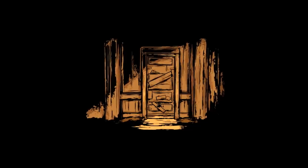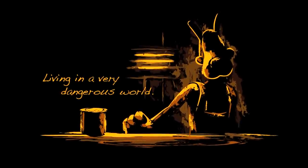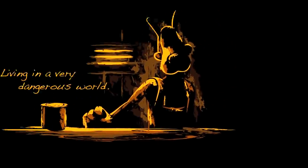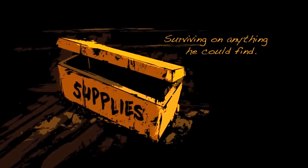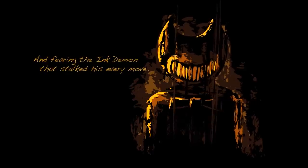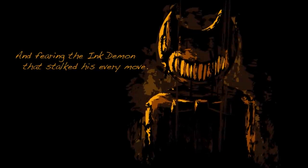The game opens with narrated text: 'Once there was a wolf, living in a very dangerous world, surviving on anything he could find, and fearing the Ink Demon that stalked his every move.' The intro is pretty cool — I like those little pieces of artwork. I'm guessing this is all about Boris before he met Henry, living in the studio in fear of the Ink Demon and trying to find supplies.